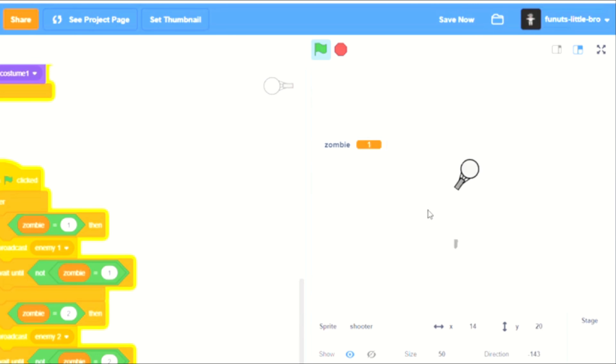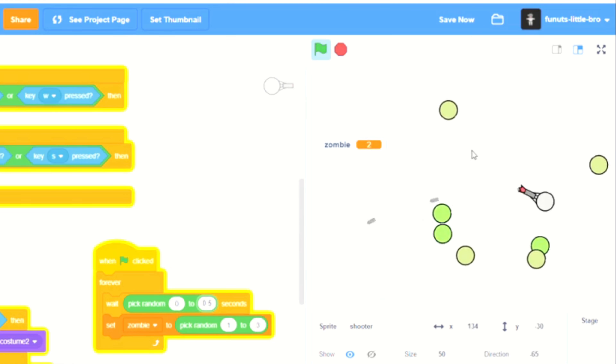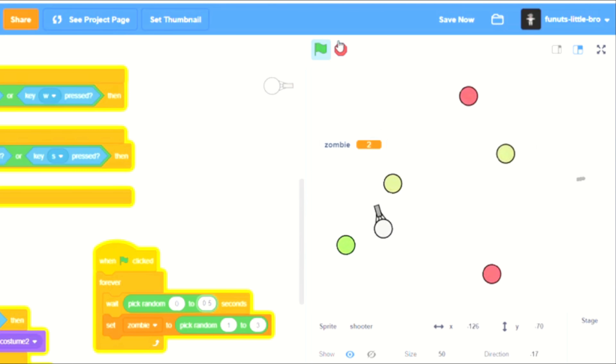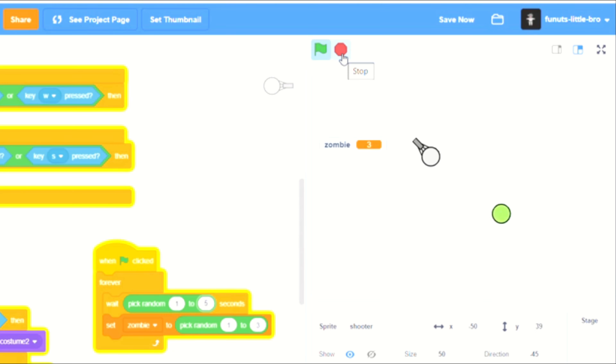If we really want to make it challenging near the extra hard levels, we could just wait zero to 0.5 seconds and this would spawn in a lot more zombies really fast. But that's too fast right now, so we're just going to keep a steady one to five seconds. As you can see, they all still have the same health and speed, which we don't really want.